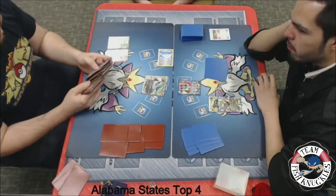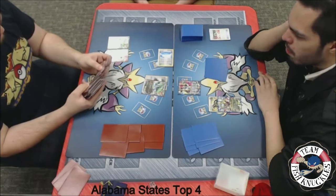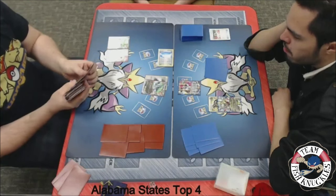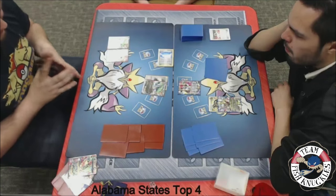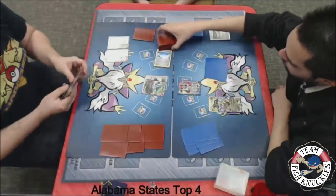He's going to look to see what's prized. It is his first time searching his deck, and he looks satisfied with his three cards. It looks like a Mega Rayquaza, Rayquaza, and a Shaymin are coming down. Those three cards will come down — there's the Rayquaza, and a Shaymin going to draw two cards.